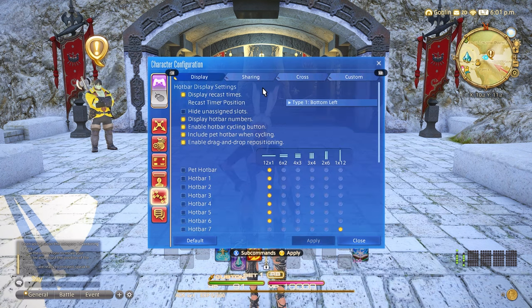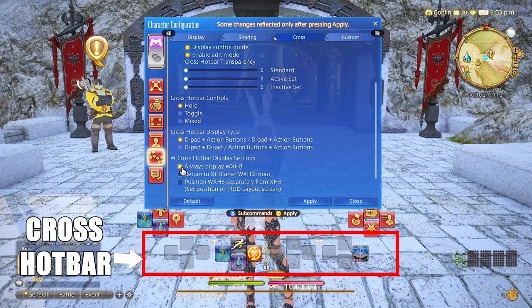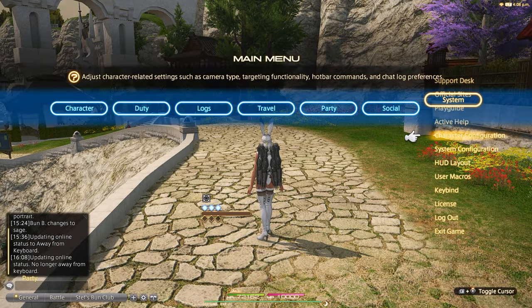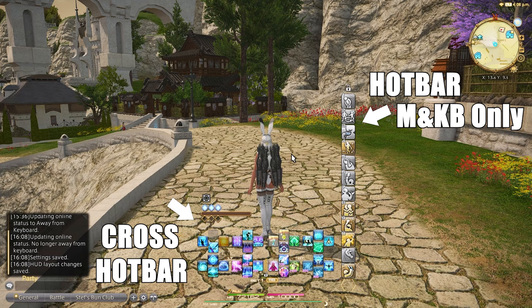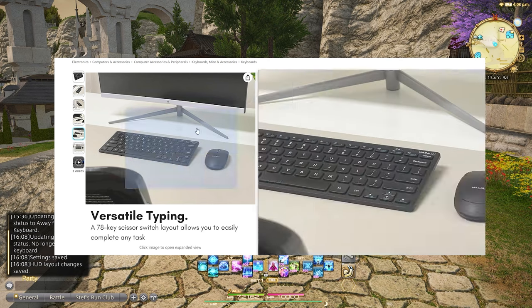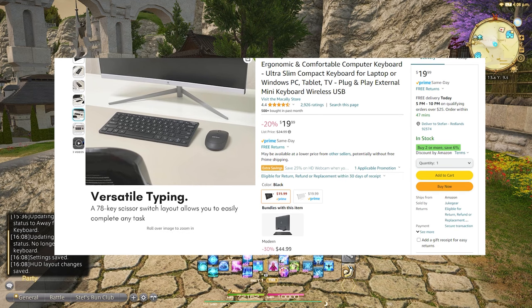Now onto the important hotbar settings. We have two different types of hotbars in Final Fantasy XIV: hotbars, which are generally for mouse and keyboard users, and cross hotbars, which are for controller users. Controller users can technically see hotbars for visual cues and countdowns or to keep track of abilities and timers, but you cannot access them with a controller. You can only use your controller on the sideways eight-button layout that represents the buttons on your controller. Most console players should use a keyboard that connects to your console — a highly recommended one will be linked below.